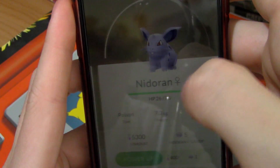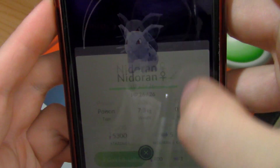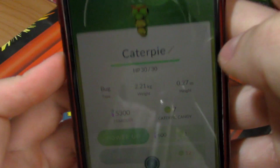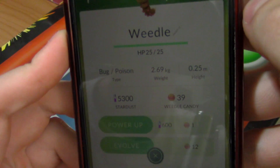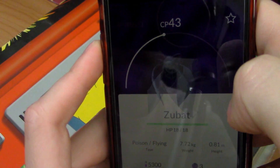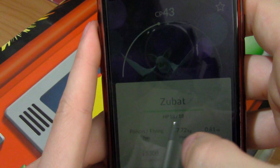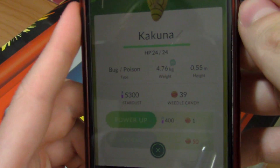Nidoran, 5 Nidoran candies, CP of 62, evolve for 25. Caterpie, 56 CP, 7 Caterpie candies. Weedle, 39 Weedle candies. Zubat, 45 CP. Another Zubat, 43 CP, 3 Zubat candies. Kakuna, 37 CP, 39 Weedle candies - I'm going to need 50 so I can get a Beedrill.